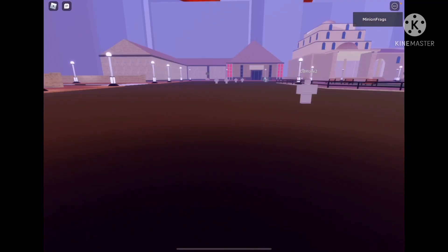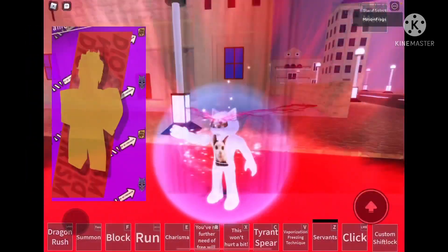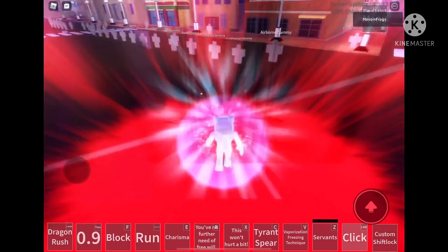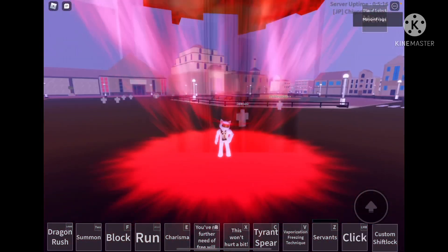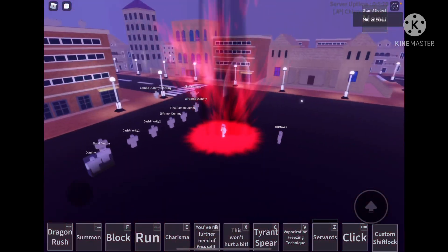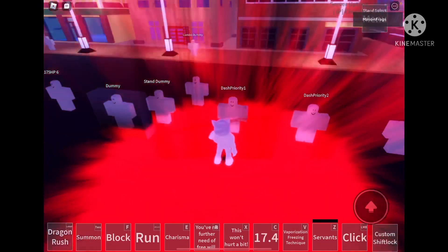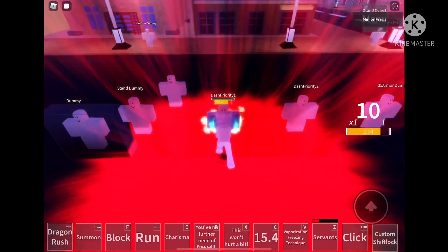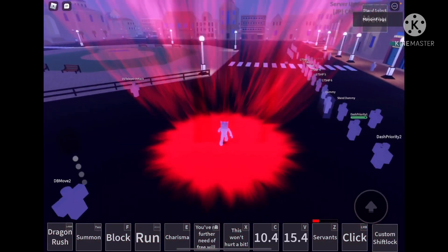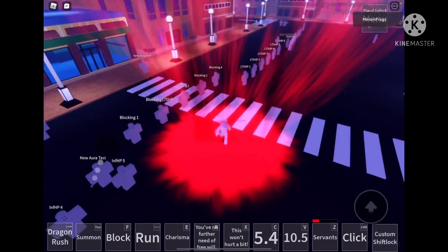Let's see what color Vampirism is. Whoa, there's like blood on the floor! This stand is really cool. That's it for now guys, bye — and make sure to subscribe.